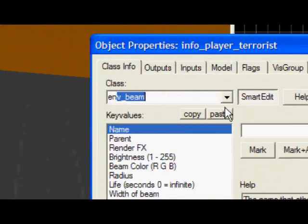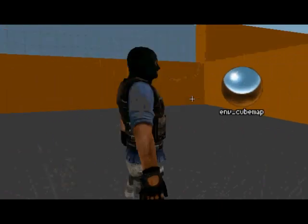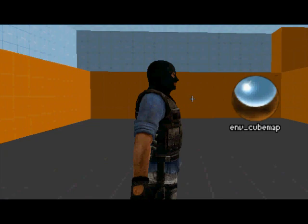So you can place an ENV underscore cube map in your level, and place it at head height, which is 64 units above the ground. Doesn't look like it, but it's right.